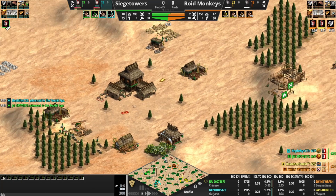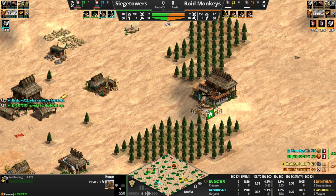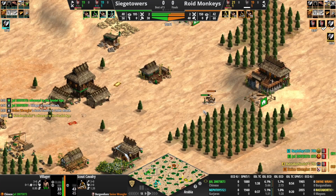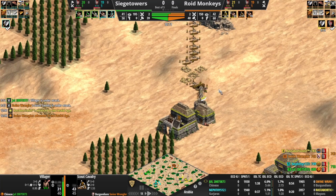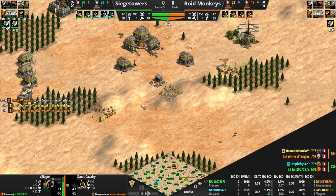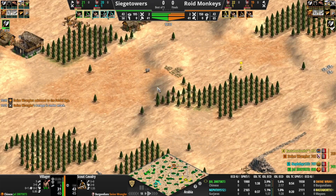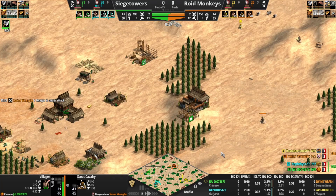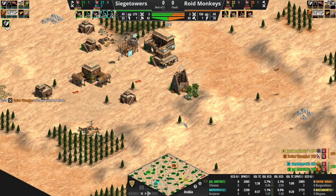Let's see if orange is able to get a pick here — he's in with the scout, has a hill advantage, and is about to have the feudal upgrade. Green should be able to make it away with that vill. Archery range coming down right there. Are they going for a team wall? Yeah, dropping a range there — I think they're thinking of team walling. That is going to take some time. Scouts will certainly be on the field before that is able to go up, but if they can get it they'll have a tremendous amount of real estate to work with.